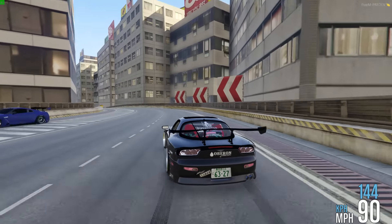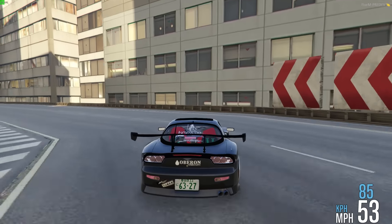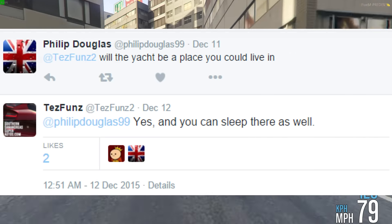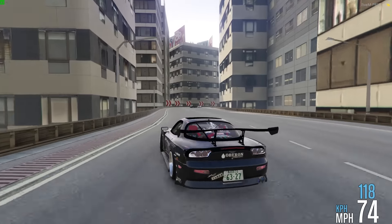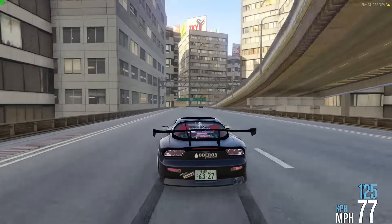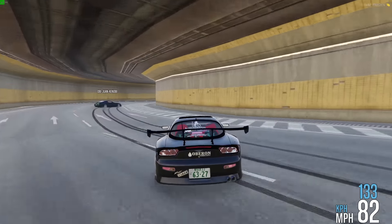I'm assuming those interior customizations will be similar to apartment and house customizations, but probably not on the same level since it's a yacht. Also, you can sleep there, which is interesting — I'm not sure if it'll have a loading screen like an apartment or if it's just in free mode. There's probably a specific room or door on the yacht that serves as your safe place.